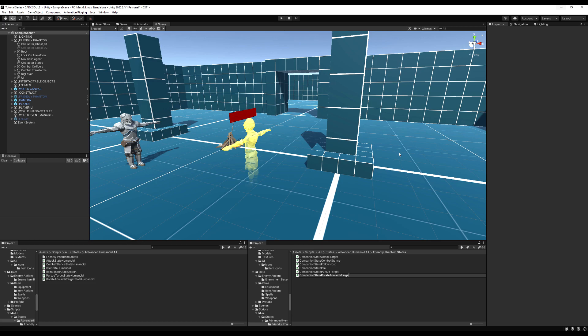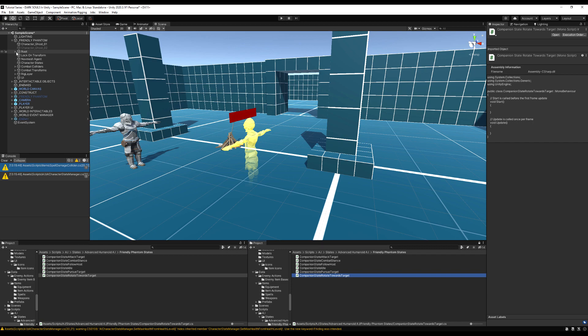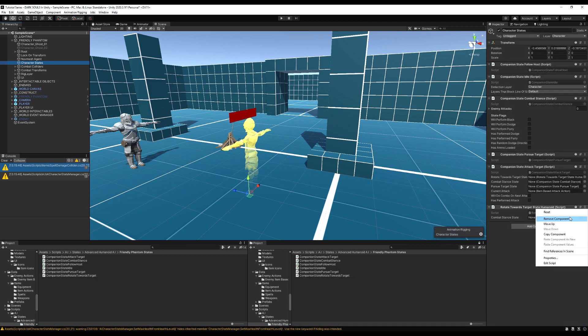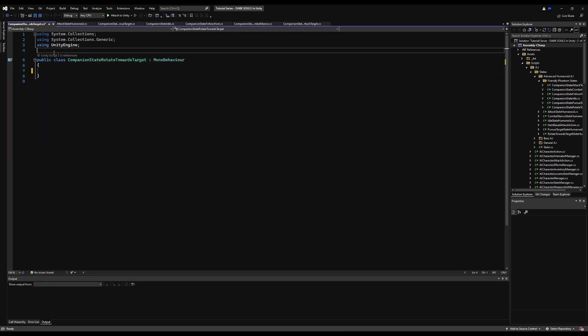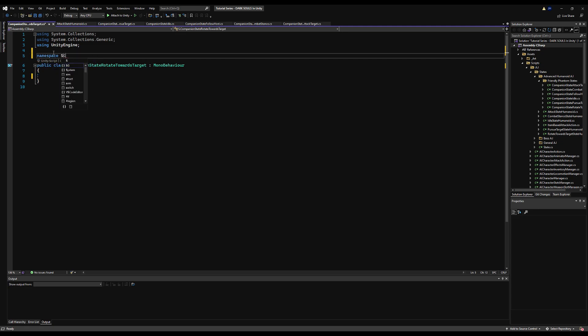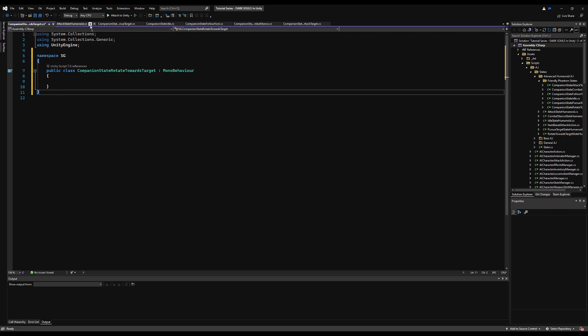Let's open up the rotate target state and copy all the logic except for the last two brackets and the first two brackets — same thing — and paste it in there. That one's also identical, assuming your friendly phantoms are humanoid in nature. Otherwise you'll have to make a simpler version like we did with the other AI. Remove the rotate towards target humanoid and put down the companion state one.